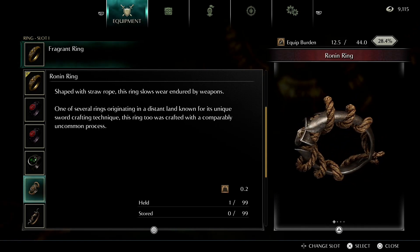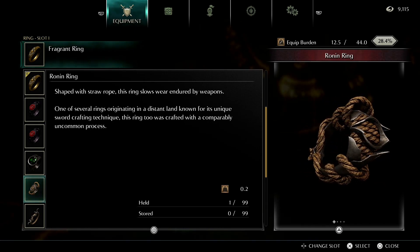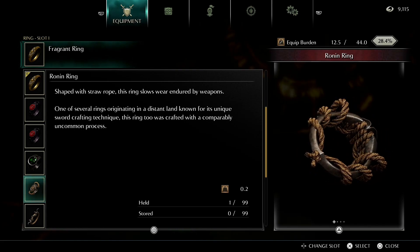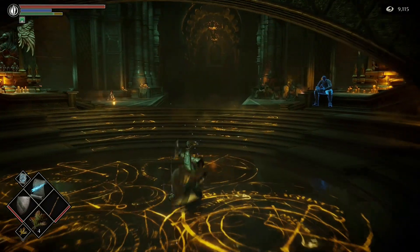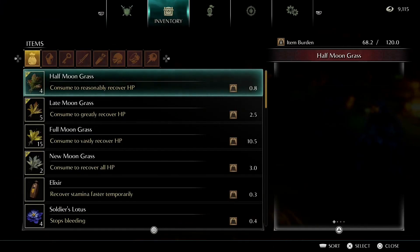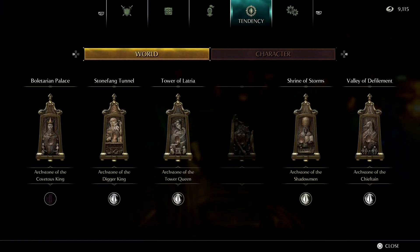The Ronin Ring isn't a necessary ring in this game. The only time it would be helpful is in PvP against someone with a Scraping Spear — a Scraping Spear will break your items, so wearing this keeps it from breaking your weapon. Looking at our tendency now, we're almost right back to neutral at the Digger King, which is why we killed him while we were there. Light tendency versions of NPCs can be killed and they still show up as black tendency versions — that's the easiest way to start swinging your tendency back towards black for each area.